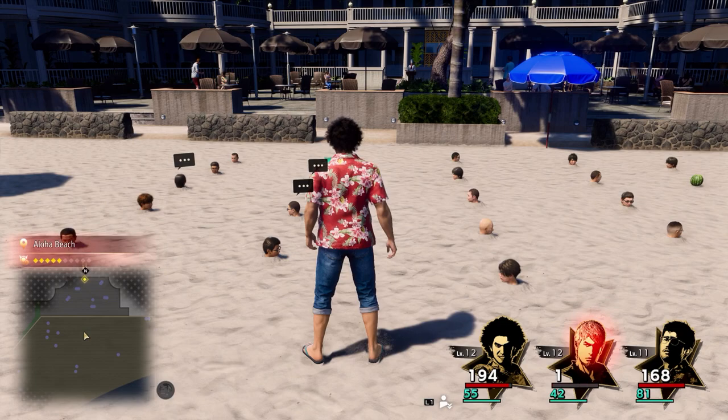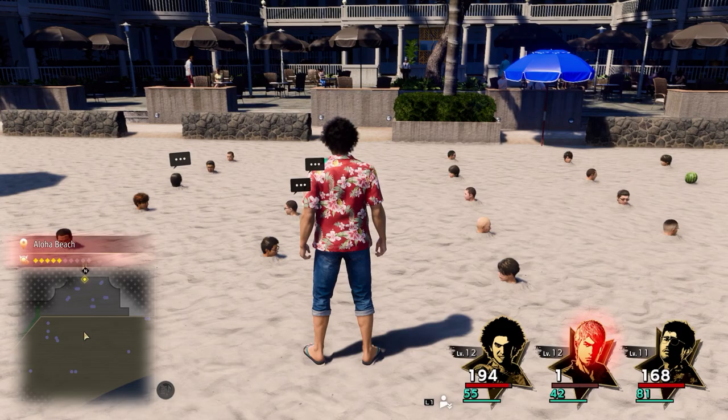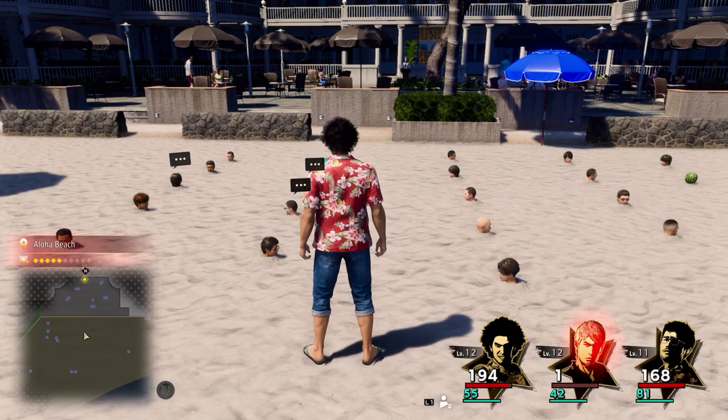What's up guys, it's Smith here from gamersheroes.com with a quick guide for Like a Dragon: Infinite Wealth on where to find Tanaba. This is for sub story 14, 'A Neapolitan in Love.' You get a little bit of a puzzle at the end telling you he's not next to certain people but next to others.